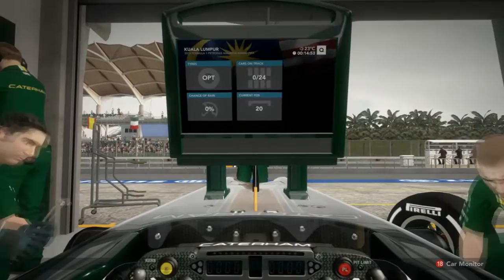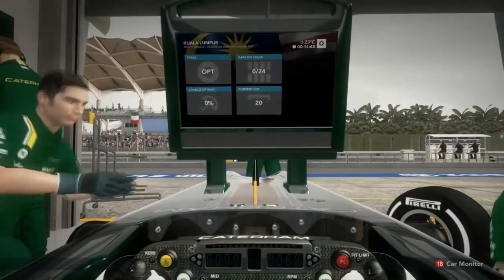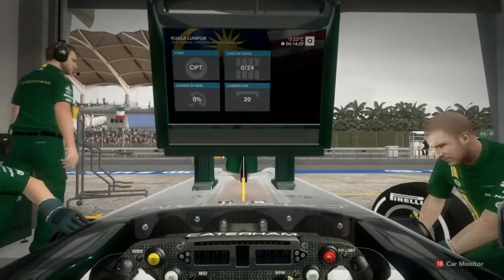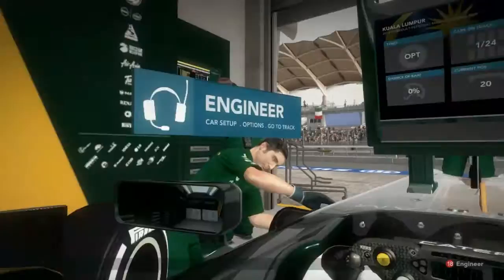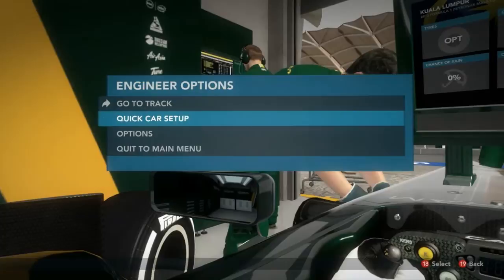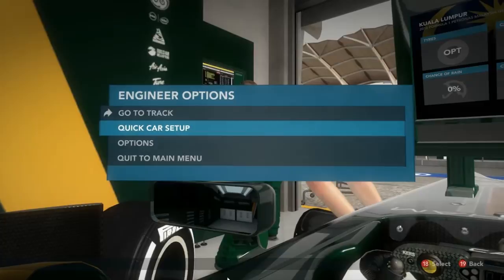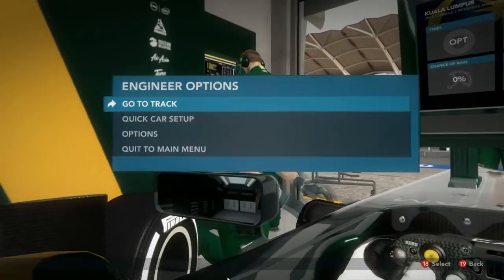Hello everybody, welcome back to season two of F1 2012 co-op. Cone Dodger here and Joe Nettles. I'm deep in the menus setting up. Do you have a setup? I'm just kind of playing around. I thought you were setting up with camber and toe and all that stuff, but I'm going with a quick setup set to dry. I need to put more fuel in it - don't forget to do that.